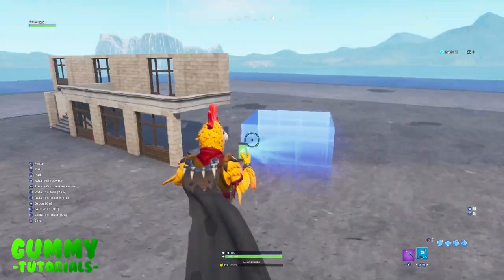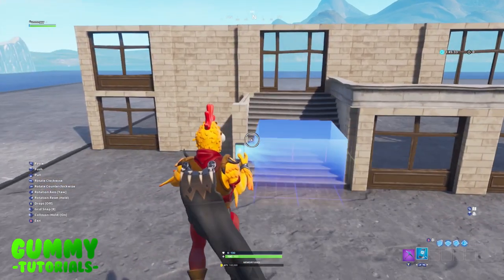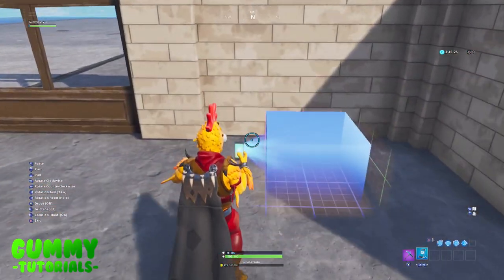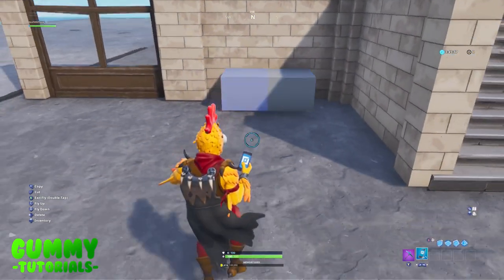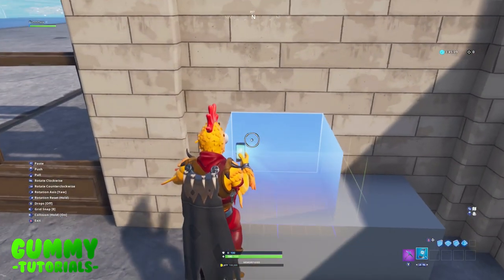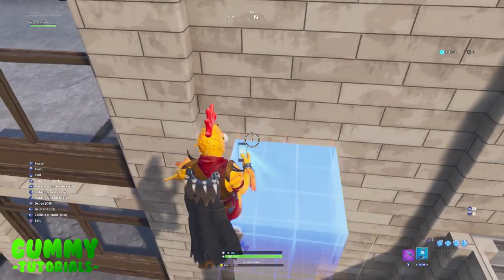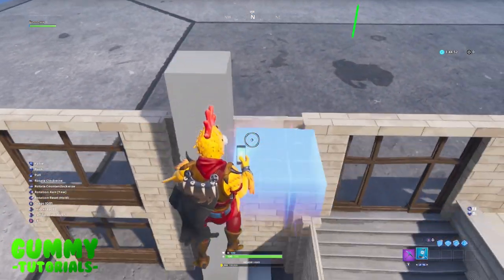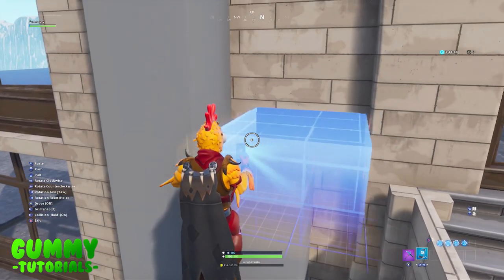On the left side, grab the light gray block with drops off and grid snap on eight. In the center of the wall next to the staircase wall, place two light gray blocks with a small gap either side. Then build straight up — one, two, three, four, five, six, seven, eight, nine — making it ten tall in total.